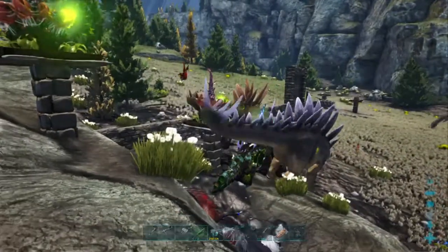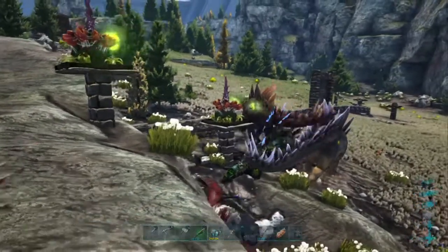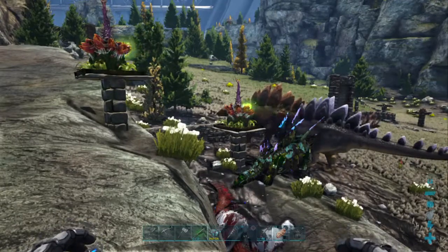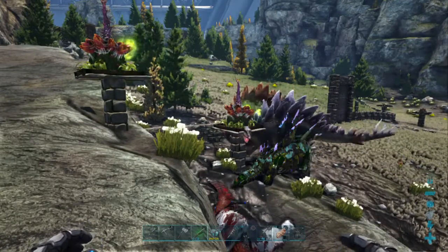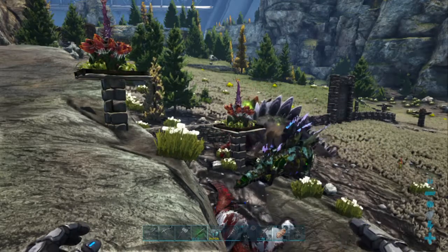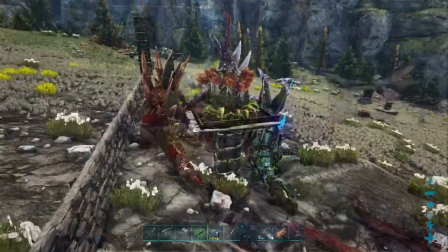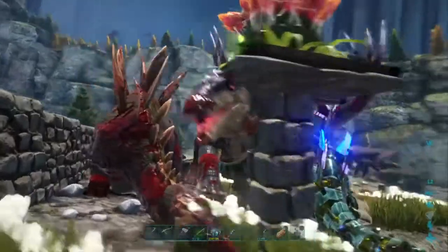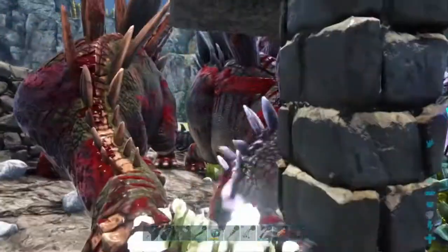Now for the fun part — watching Plant Species X in action. Just these two plants were able to easily take down multiple stegos including a level 162 tech stego, snow owls, and even an alpha raptor. I'll post the full clip of the Plant Species X killing the alpha raptor in a separate video, but the raptor had just over 10,000 health and the plants took her down no problem.